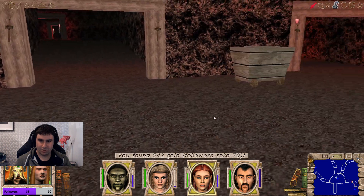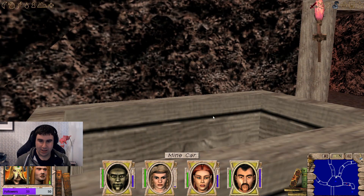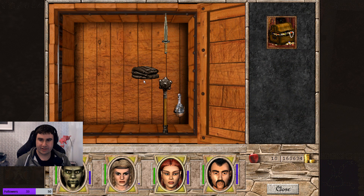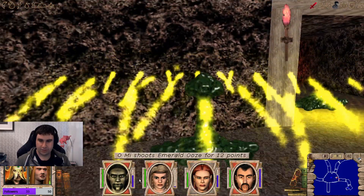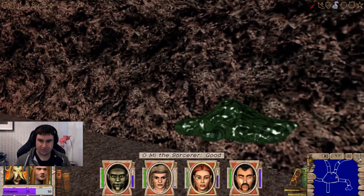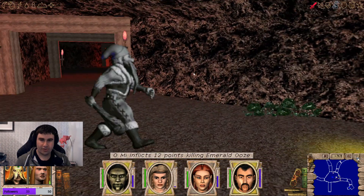We're gonna be sad when the wand of sparks breaks. Cure paralysis — that's not what we need. These mine carts also act as chests, so you can get a little bit of loot from them — nothing spectacular but a few bits and bobs. And these are the dwarves we have to rescue — the stoned dwarves over here. They look like statues, but no, they are dwarves.